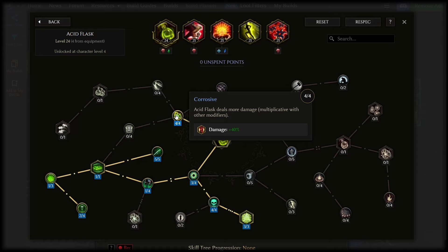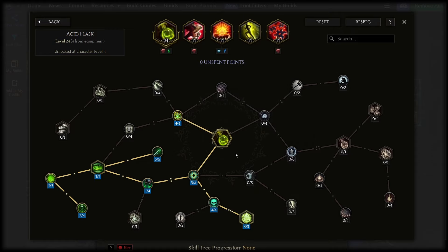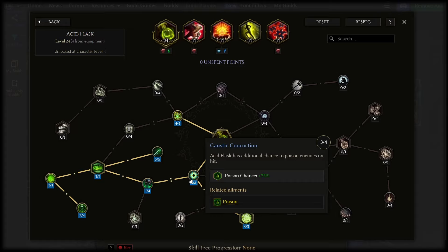The slow is handy for one point if you don't have any other source of it though. Make sure you max out the damage here as this does carry over to your poisons — generic damage increases like this do work. Acid Flask overall is the best skill to get extra skill levels in, as there are a bunch of poison nodes you can dump those points into. There's always something to spend for more damage.